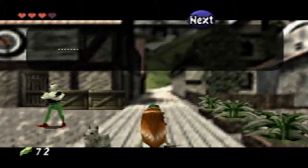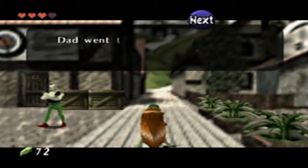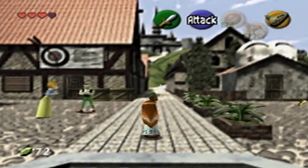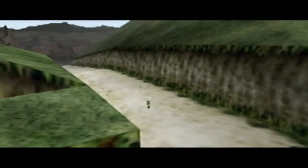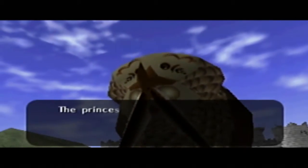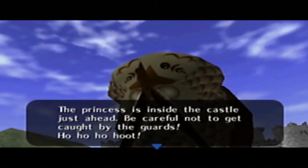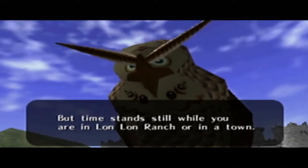You're not from around here, are you? You're a fairy boy from the forest. My name is Malone. My dad owns Lon Lon Ranch. Dad went to castle town to deliver some milk and he hasn't come back yet. Well, this is the path to Hyrule Castle. The princess is inside the castle just ahead. Be careful not to get caught by the guards. On this ground time flows normally, but time stands still while you're in Lon Lon Ranch or in a town.